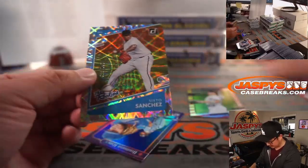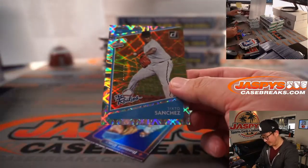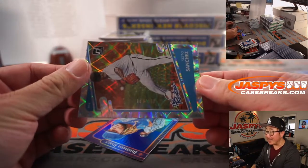Sixto Sanchez. Is that the design of the card or is that miscut? No, it looks like the design of the card — the rookies. Numbered to 349. That'll be for Miami. Adam.